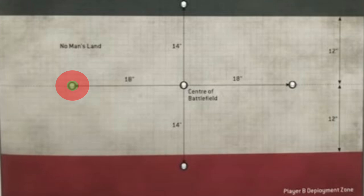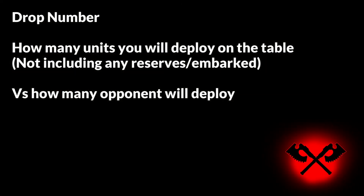When deploying, I pick an objective that is 12 inches from a preferably obscured position — that's where my rhino will be positioned with cultists inside. For another targeted objective I'll likely position another cultist squad with a couple of units backing them up, such as warp talons and berserkers. I envision where my assaulting elements need to be to assist either objective or move to threaten an enemy-held one. Warp talon firing lanes and staggered terrain for jump troops to hop between — or open ground for heavy assets to focus down — inform this decision. When deploying, as the I-go-you-go method is still in effect, it is necessary to know your drop number: how many units you will be placing on the table itself, not deep striking nor embarked.